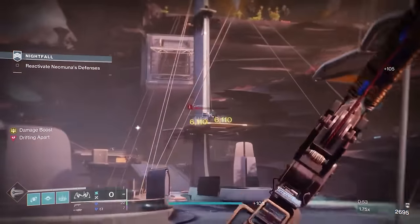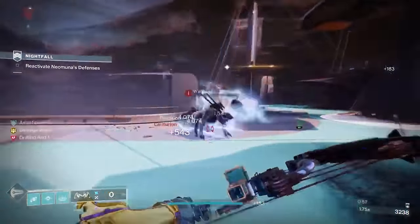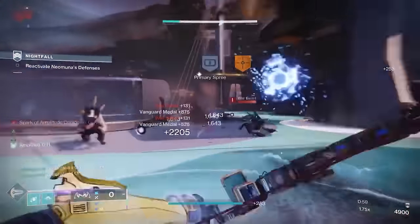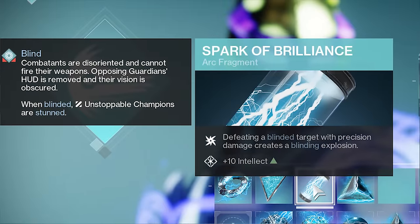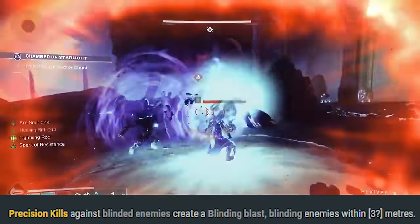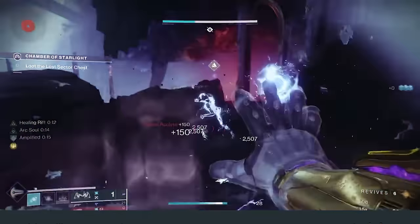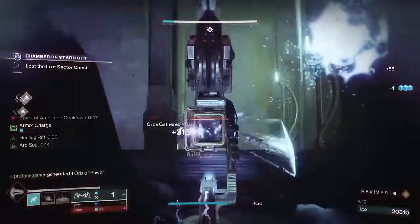But if you're not using an arc special weapon — maybe you're using the Trinity Ghoul or the Centrifuse — in that case I would recommend using Spark of Brilliance. This way, when you defeat blinded enemies with precision damage, another blinding explosion will be created. Both of these fragments will be great options; it's just going to depend on what activity you're in and what choices you've made with your weapons.